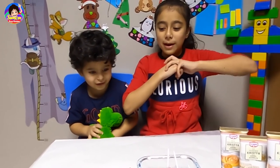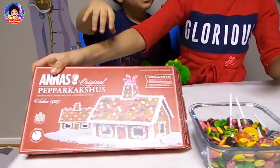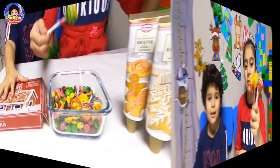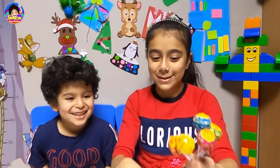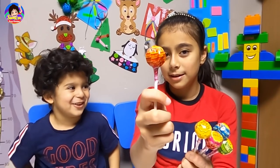Okay, so we have a house that we're going to make with these ingredients. We have some creams, some Smarties, so many candies, and some food colors. So let's start!